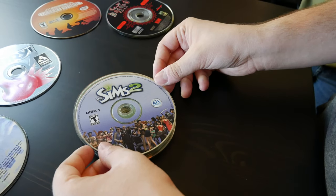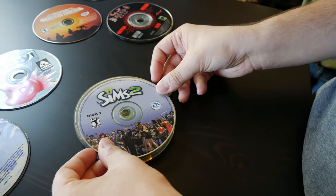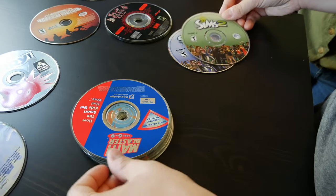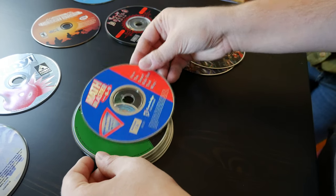Oh my gosh — Sims 2 Disc 1! What was the one on the back? How many Sims 2 discs do you think we need? Eight. Probably. Disc 2. Math Blaster 69! Yes! That's my favorite one.